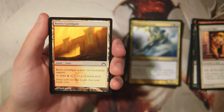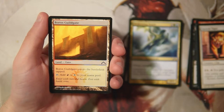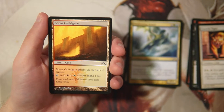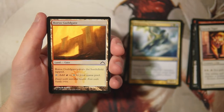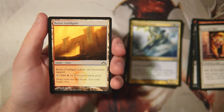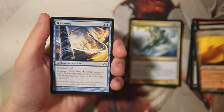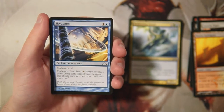Boros Guild Gate enters the battlefield tapped and can tap for either red or white. There's a whole cycle of guild gates in this set and they're all good — useful for fixing so you can cast your stuff. Normally you can pick these up mid-pack or even later since you'll often get one or two passed to you. They're good to have but I don't like picking them early.